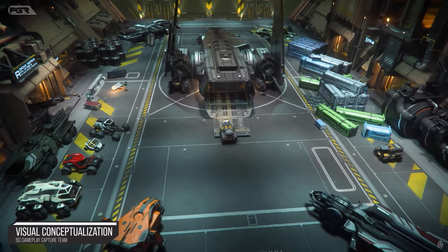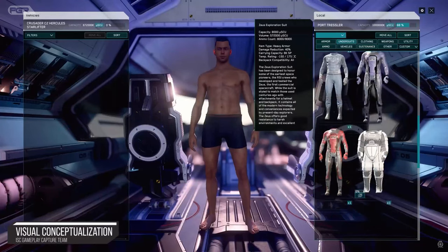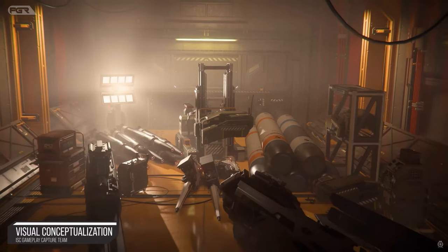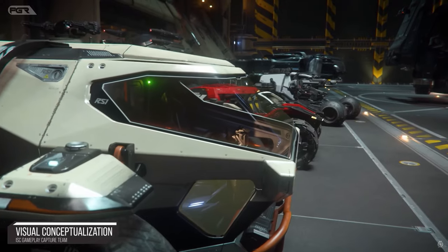Instance hangars help address the issue of players spending an extended amount of time in a hangar, causing bottlenecks with the ATC. These instance hangars allow players time to move cargo from their personal space over to their ship and vice versa.